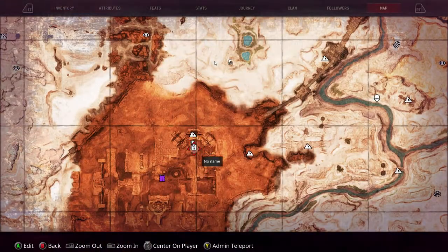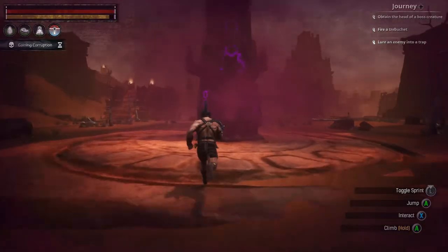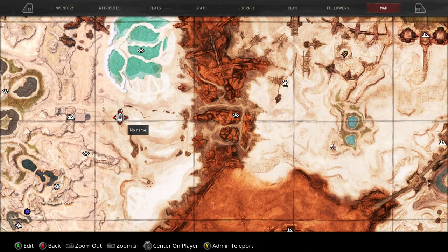The next one is going to be at the Unnamed City. We're going over that quickly because I just showed it before. Make sure you're attuning your bracelet when you run down here to get the map room so you don't have to come back.